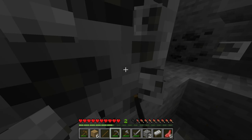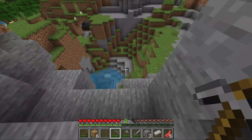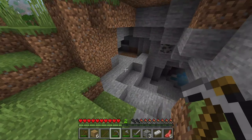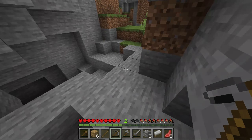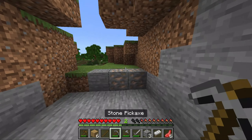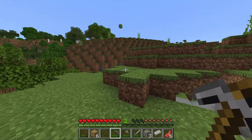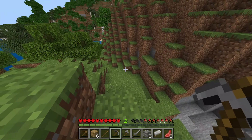Coal comes in pretty big stacks so mine them all up with your pickaxe. About 11 pieces is enough for the first day, but get as much as you can. Then start looking for iron — iron also appears in caves where you find coal. Sometimes you'll only find coal, but you're lucky if you find iron too. Iron looks kind of like coal but with an orangey color instead of black, so mine up all the iron you can find.